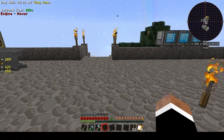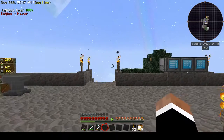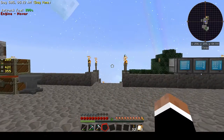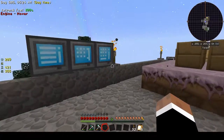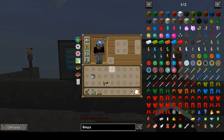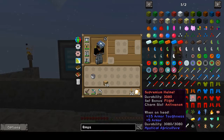Welcome back, wonderful people. My name is Pug and I hope you guys are having a great day. Welcome back to the Black Hand Gaming Guild, and in this episode I am wanting to go ahead and get my mystical armor tier 5.